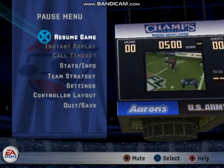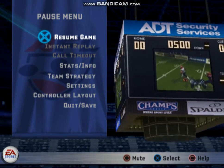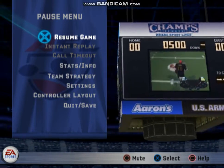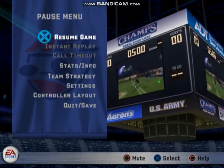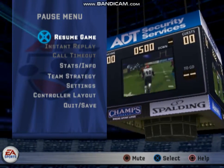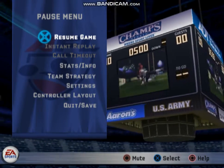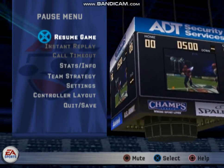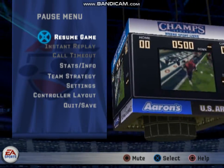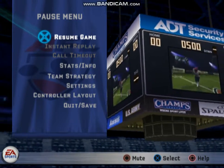If you want to control the intended receiver, press the switch player button when the ball is in the air. To try for the reception, use the catch button when the ball is in the air. While running, you can run faster by pressing the turbo button anytime. Hold the hurdle button down to hurdle over a player, or tap the same button to dive for extra yardage. Tap or hold the juke spin button to have your player attempt an evasive move like a juke or a spin. Press the stiff arm button and your rushing player will attempt a stiff arm on the closest defender. Sometimes you just have to bear down and cover the ball — this control will have you put both hands over the ball and protect from a fumble when things get hairy.